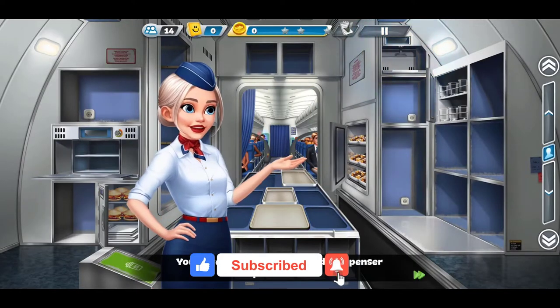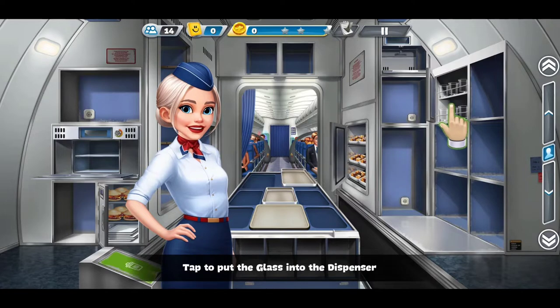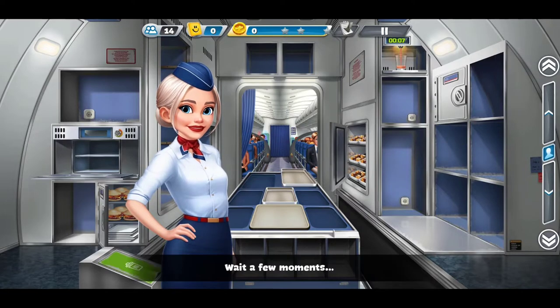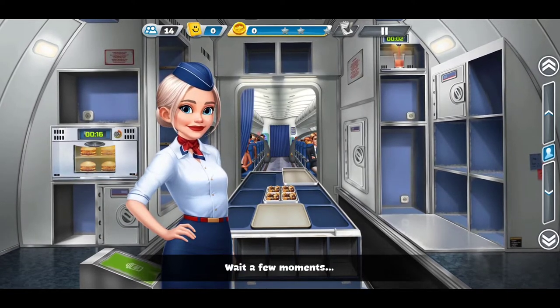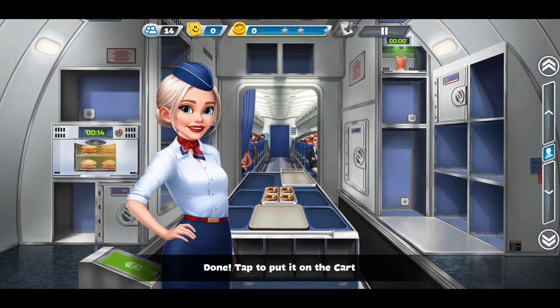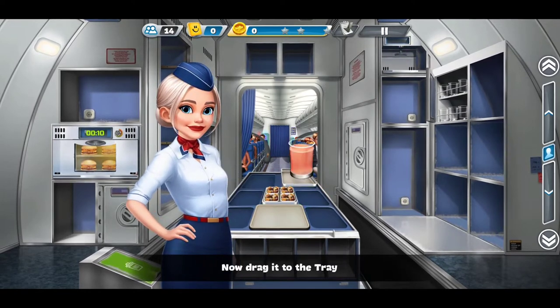You have unlocked a lemonade dispenser. Tap to continue. Tap to put the glass into the dispenser. Wait a few moments. Good. Now drag it to the tray. Great.